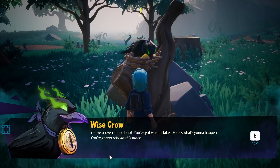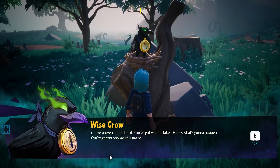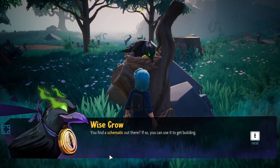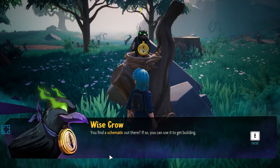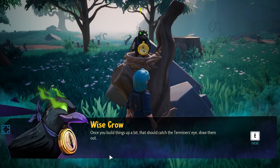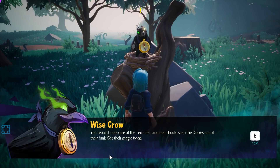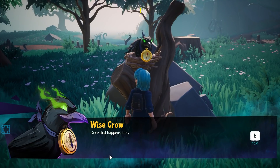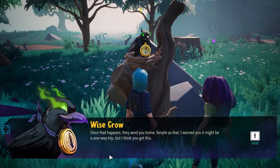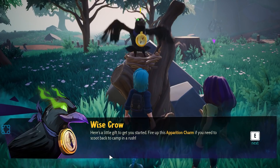So I'm going to read Crow's dialogue. 'You've proven it, no doubt. You've got what it takes. Here's what's gonna happen — you're gonna rebuild this place. Find a schematic out there? If so, you can use it to get building. Once you build things up a bit, that should catch the Terminus' eye. Draw them out. You rebuild, take care of the Terminator, and then that should snap the drakes out of their font, get their magic back. Once that happens, they send you home. Simple as that. I warned you it might be a one-way trip, but I think you've got this. Here's a little gift to get you started.'